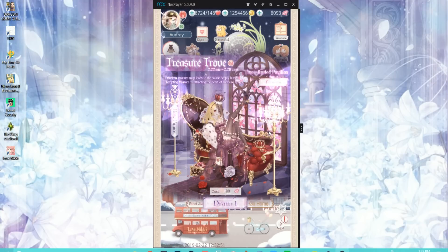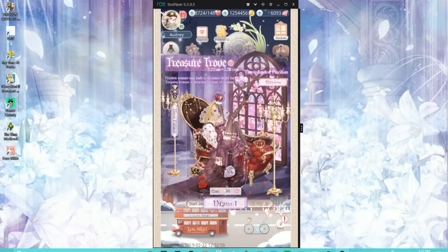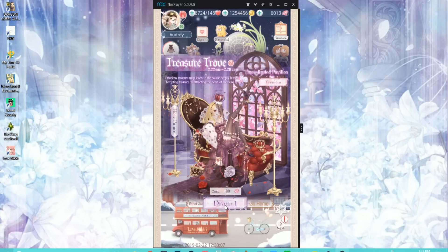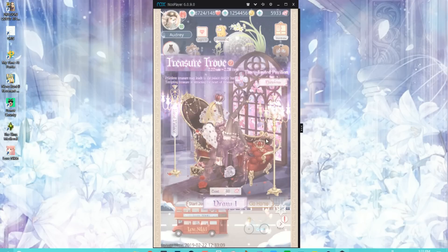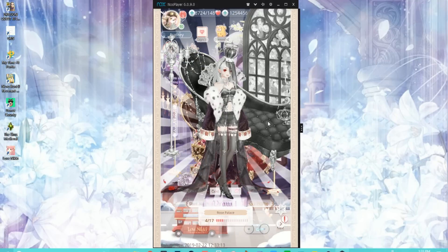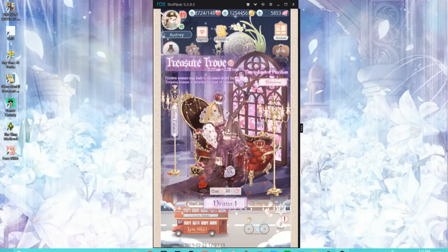I also got the coat, which is kind of nice, but I'm already getting duplicates and that's not good. Typically I stop doing pulls once I start getting duplicates really early on — it's just indicating that my RNG is not really good for the day. It also helps me keep my diamond cost for pavilion events like this down. I got the garter again, so I'm not going to do any more pulls.